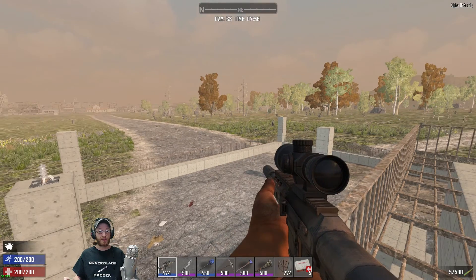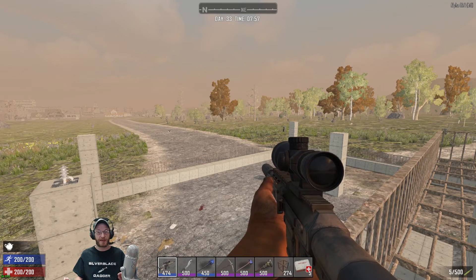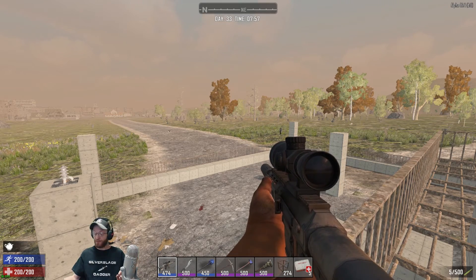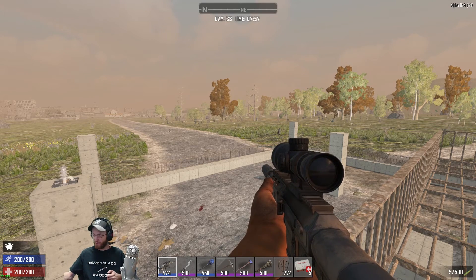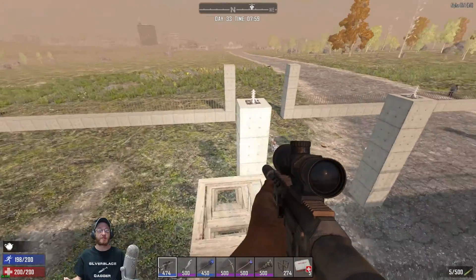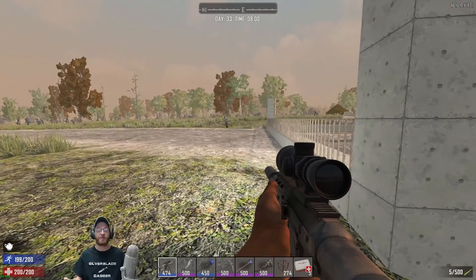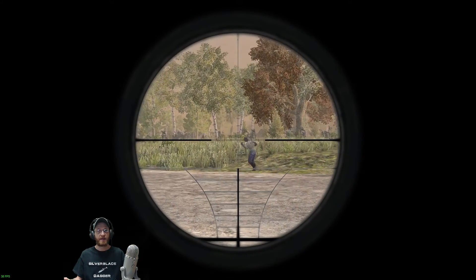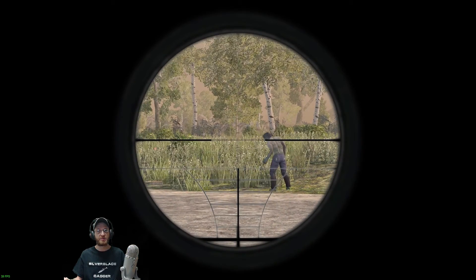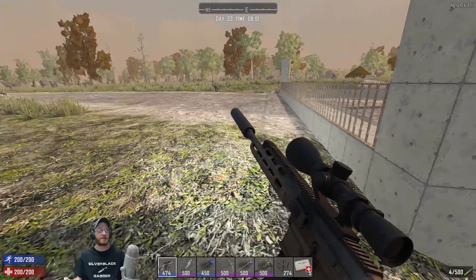Greetings minions, survivalists, and fellow gamers. This is Silverblade Dagger playing Seven Days to Die Alpha 16.4. This is episode 141, and in this episode we're just going to cruise around a little bit because we need some batteries and other assorted goods, kind of get away from the base a little bit. Got to have us a splody head, though — this one is going to be a little difficult.